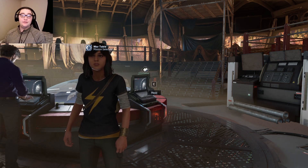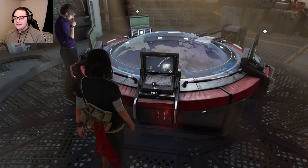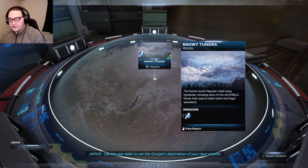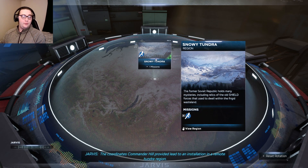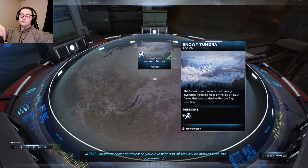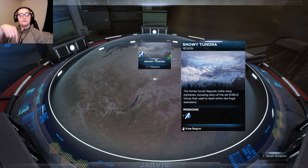Hello everyone and welcome back to the Avengers. We're playing as Kamala right now. We're gonna look inside the war table. We need to go to the — Jarvis says that missions critical to your investigation of AIM will be marked with the Avengers symbol. Yeah, I thought that would be appropriate.